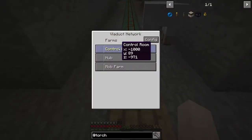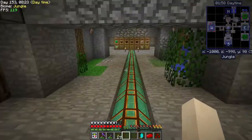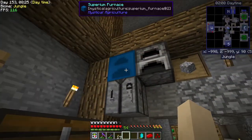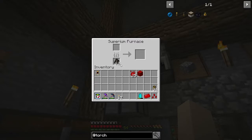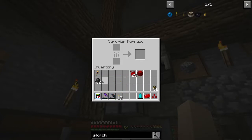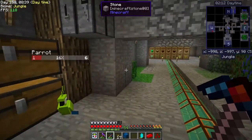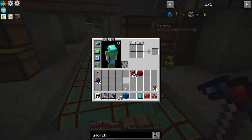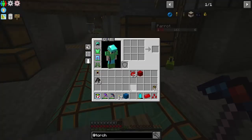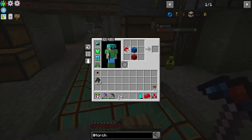I did make another furnace so I could have two over here. One piece of charcoal won't quite smelt a whole stack of items — you could smelt almost a full stack with one piece of charcoal, which is amazing. I bet once it's the red one it will possibly do even more.